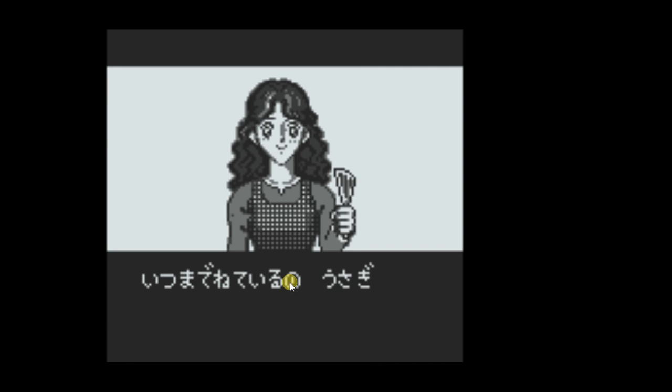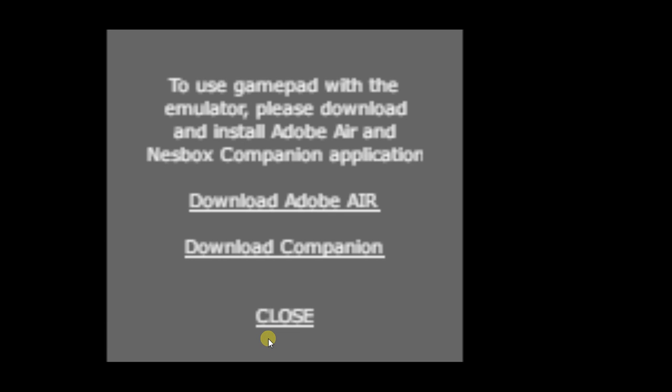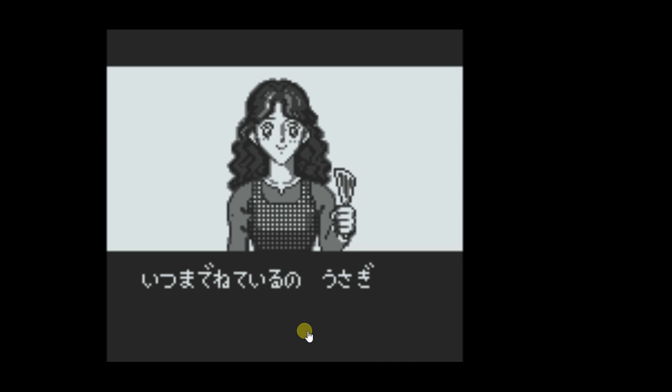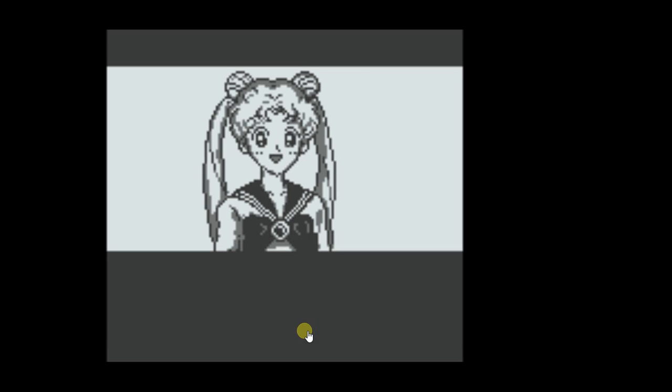Yes, this whole one is in Japanese, so maybe it'll work better. Will we know what to do? Maybe not. Let's see. We're pressing Z and X to control it. So we're pressing Z and X. Okay, let's continue. All of this is in Japanese — I guess the other one was supposed to be all in Japanese, but someone translated it for us. Thank you.